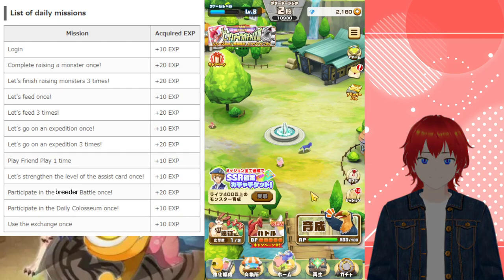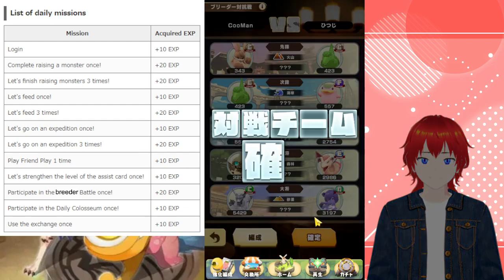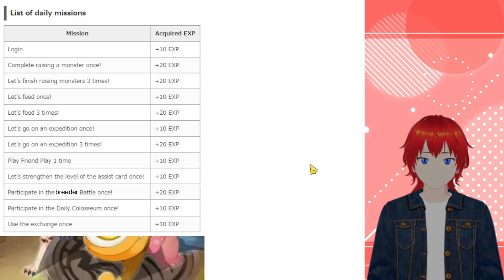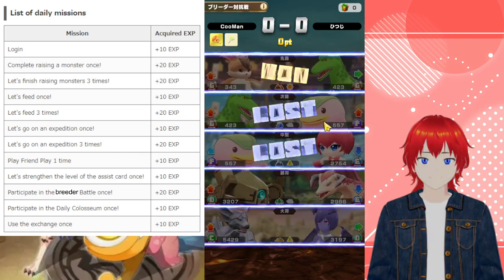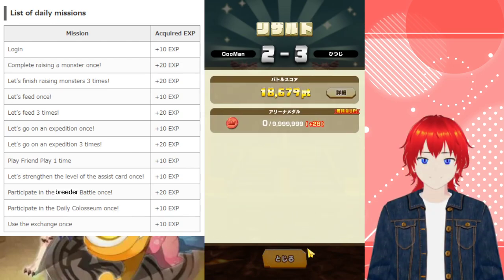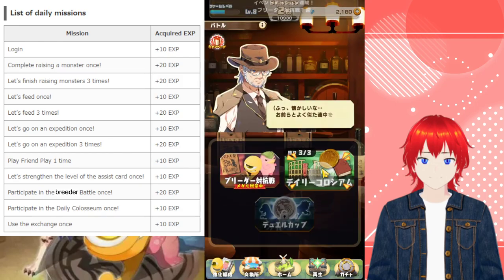Then we've got participate in the breeder battle, which is this little arena PvP-esque mode. I haven't done this at all on this account, so why not? You get your little information here about how everybody's doing. Slam on a cheeky megaphone and a cheeky candy. I forgot how long this takes — we are going to slap that skip button now. Interesting that we lost the fourth one, but points acquired — 94,000. What a chuckle. That's participating in our breeder battle.